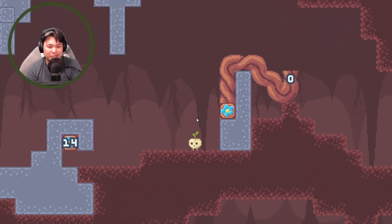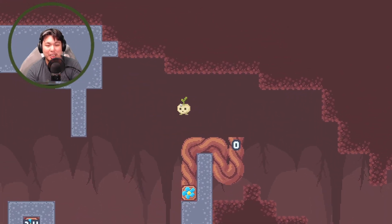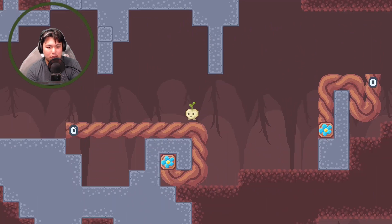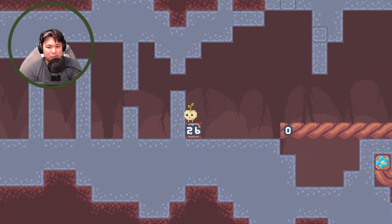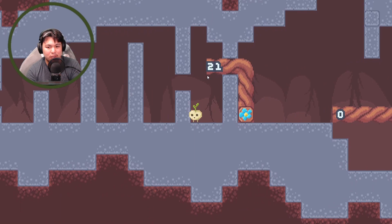I can jump while it's doing it — that's pretty innovative. Sometimes in these puzzle games I tend to overthink things, and sometimes the solution is right there. Even if you don't think about it for a second, the solution is generally right there. The root count is 26, which means I need to go up a little bit here and make sure that my character has enough room to jump down.